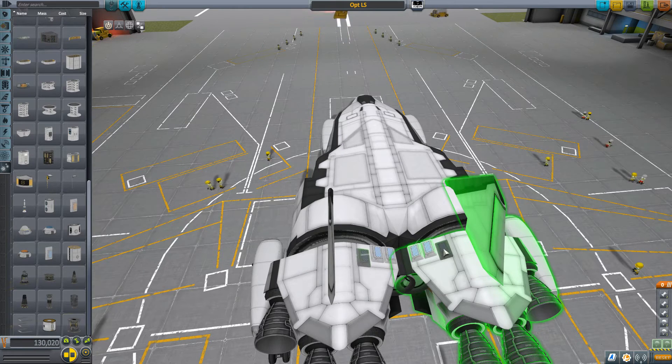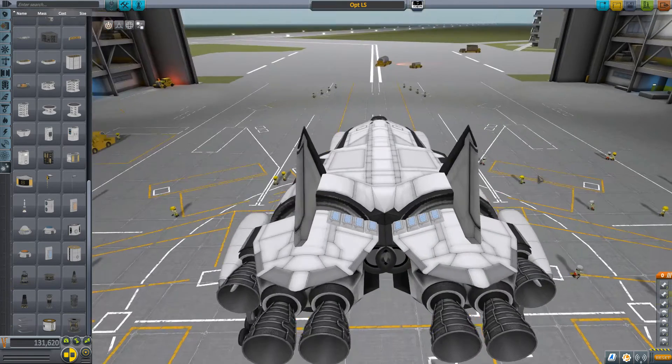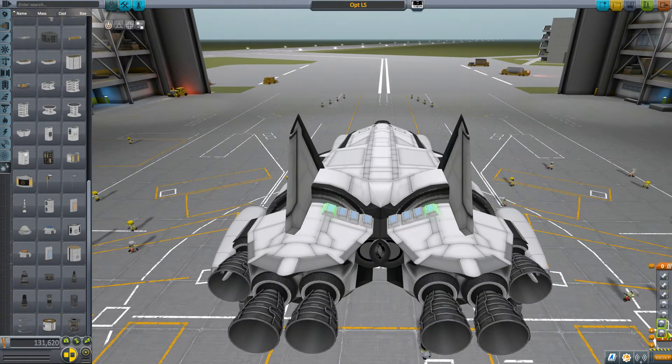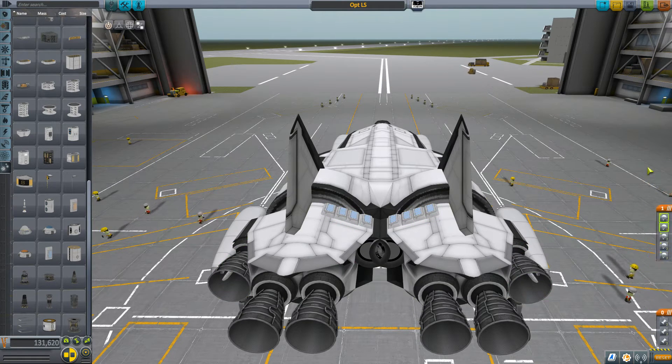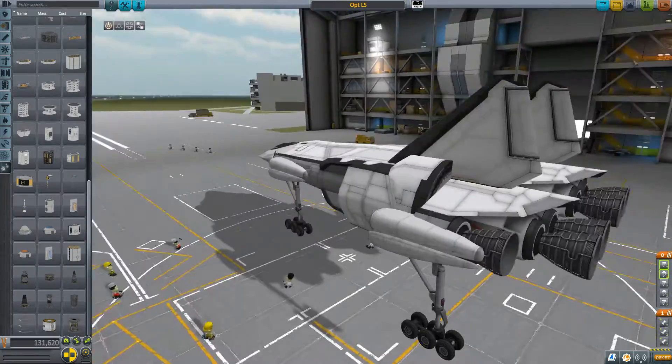What happened there? There we go. Now I need to separate all of these into a different action group. Hit the save button. Airframe becomes a wing, so to speak. Yes, it does.